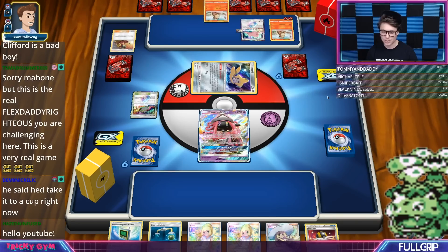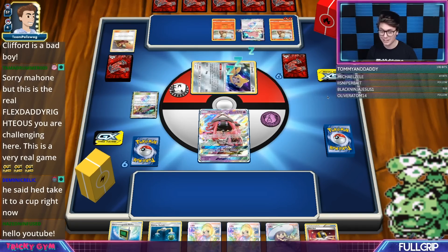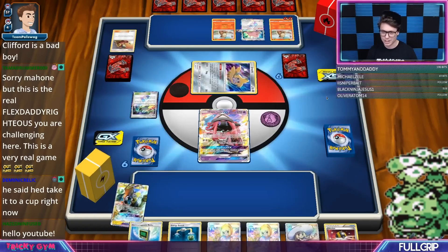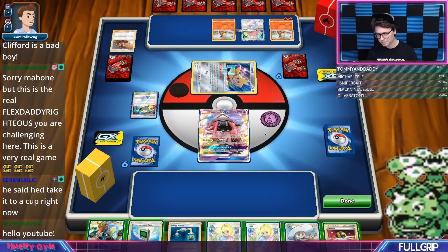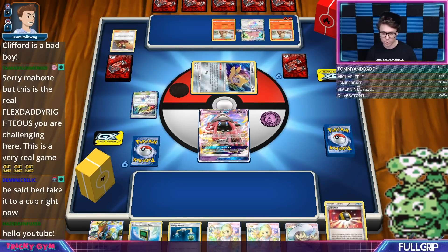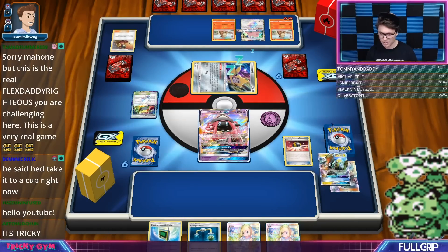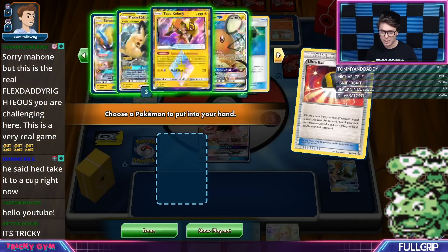I definitely want to get an explosive start here. We start with 3 Lillies in my opening hand, so that's good. We've also got Electromagnetic Radar and Ultra Ball, so I am sure to be able to find some Pokemon, but I would really like to find a Lightning Energy. Tapu Koko GX is not exactly who we're looking for, so I think I'm going to Ultra Ball away Lillian and Tapu Koko and see what we've got in the deck.